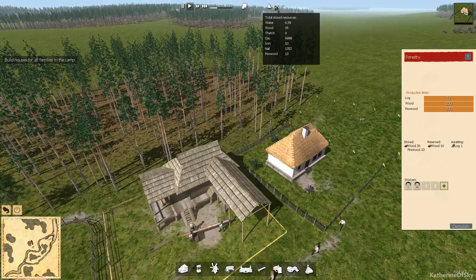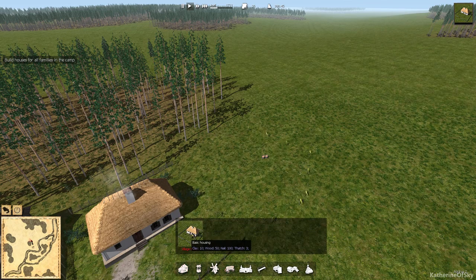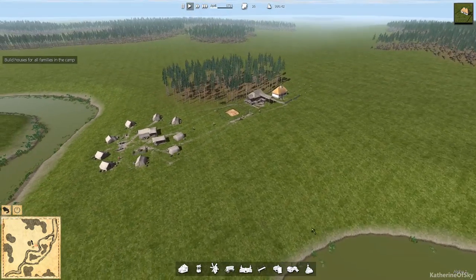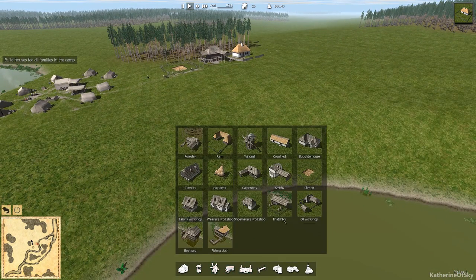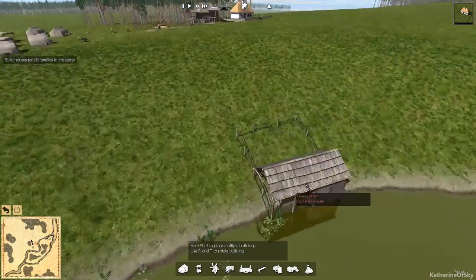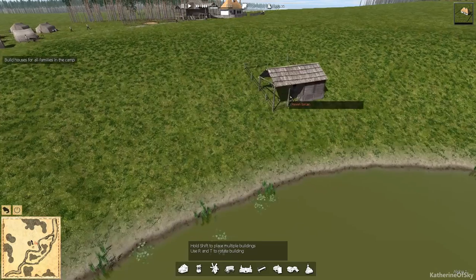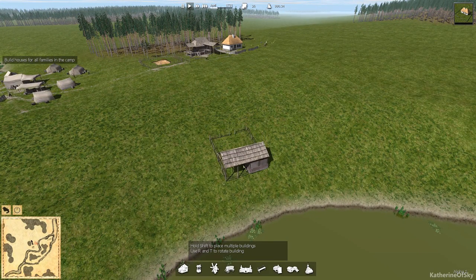How much thatch do we have? We have nine thatch, and each house requires three thatch — so we need some more thatch urgently. I'm going to build a thatchery building right here because I'm planning on having the housing continue this way. Thatch needs people to collect these green reeds down here by the water — not the lily pads, but the reeds. So we're going to put this as close as we can to those reeds.